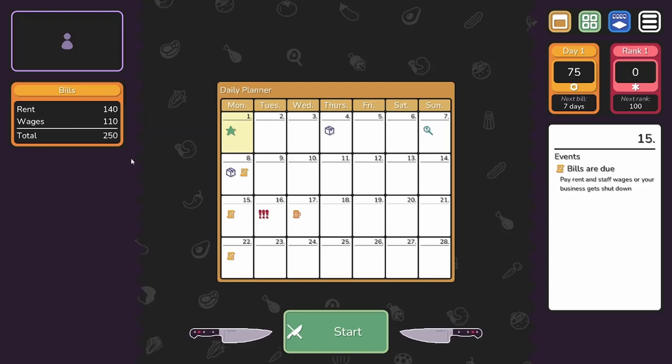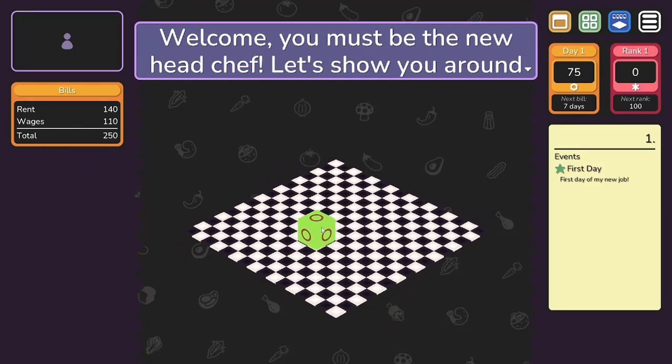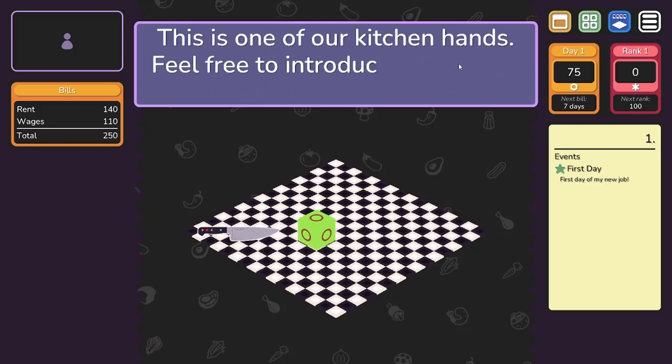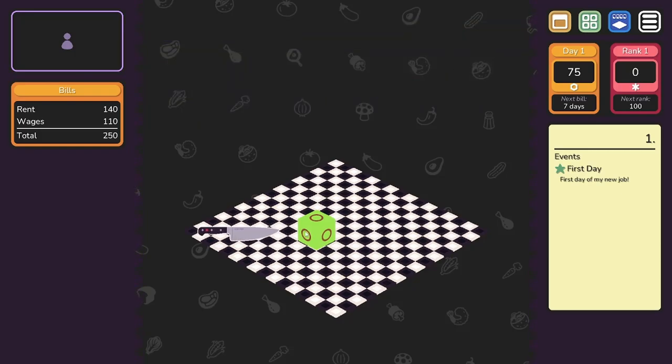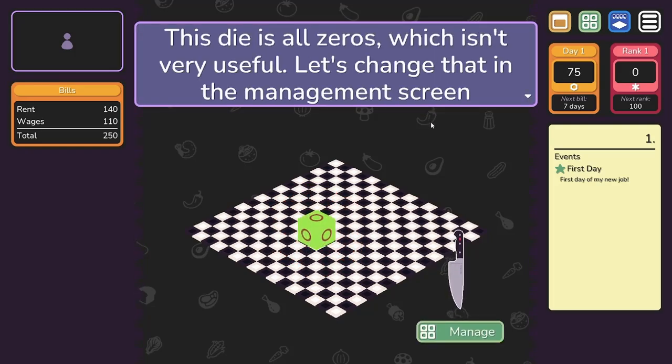I'm wondering if it's like a luck-based crop rotation style game — make your wages off of random things or die. First day at the job, let's just start. Welcome, you must be the new head chef, let's show you around. This is one of our kitchen hands, feel free to introduce yourself by clicking them. By selecting a die in the workspace, you can see what tier each of its faces are. These are all circles — this die's all zeros, which isn't very useful. Let's change that in the management screen.